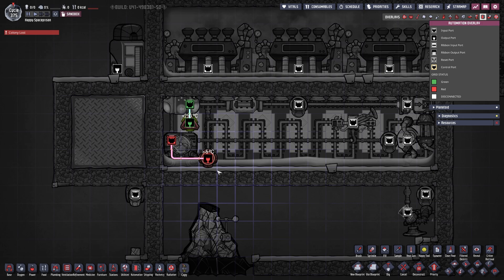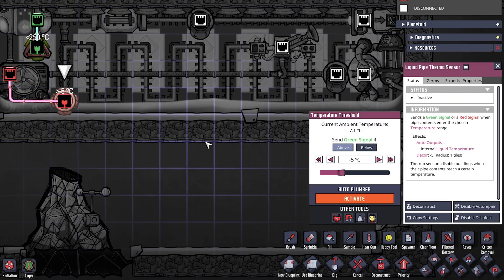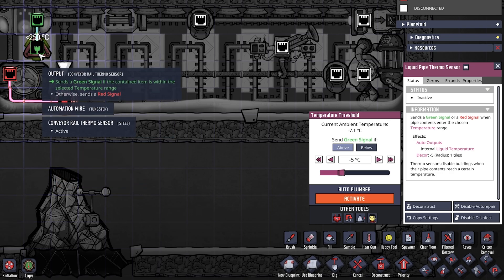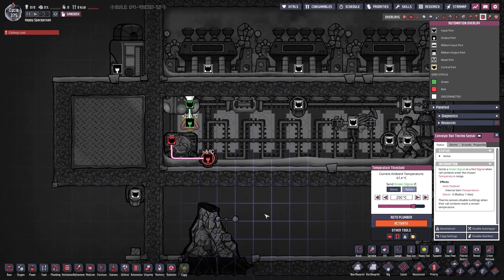In the automation overlay: our liquid pipe thermosensor is set to negative 5 degrees because we are running polluted water through here. So negative 5 minus 14 makes a total of negative 19 degrees Celsius — which is perfect. We're just cooling this whole thing down as low as we can. This conveyor rail thermosensor is set to below 250 degrees, and we're cooling it down the rest of the way. There is no second loop — there is more than enough capacity to get rid of everything.